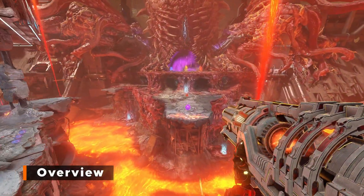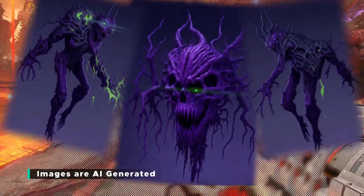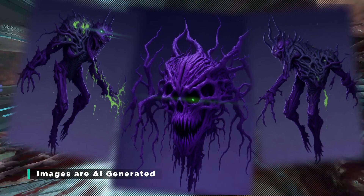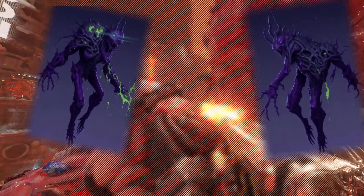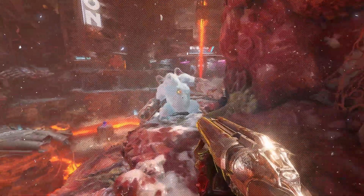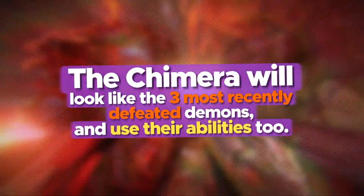An entangled mess of demons past held together in a thick, viscous goo, the Malformed Chimera is a scavenger on the Hellscorch battlefields, finding and consuming parts of fallen brethren — a living collection of the dead, if you will. It'll take the form of the three most recently killed demons, which leaves some interesting combinations.